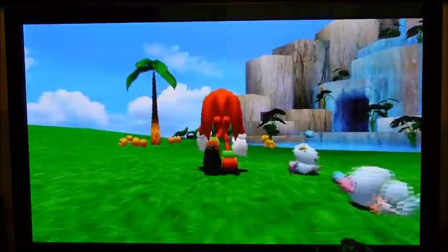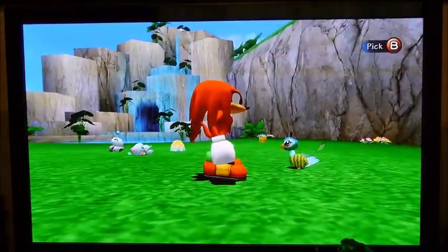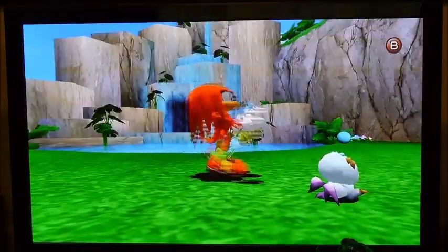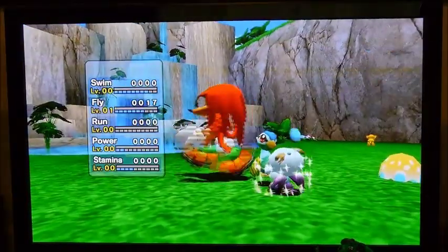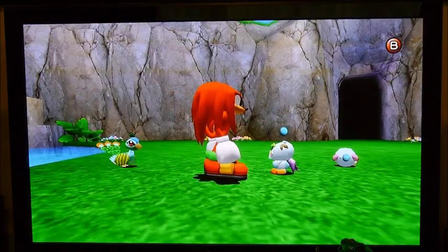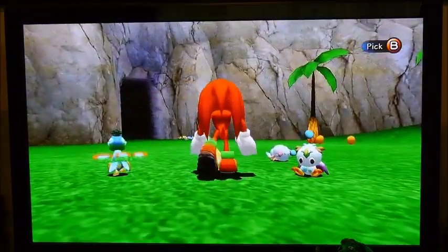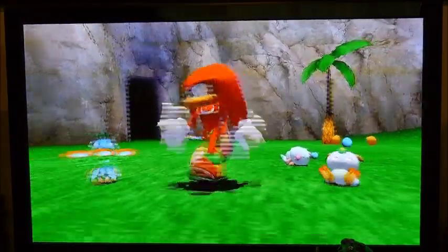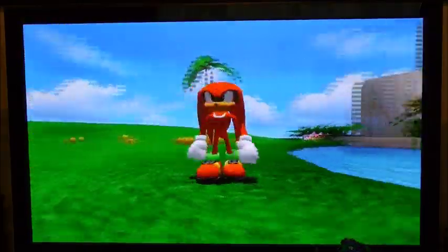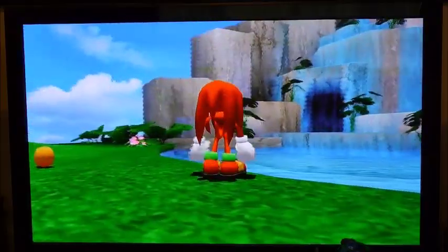The bird also disappeared, so I guess I have to give it this peacock too. Let me make sure it's this one. There you go, it's a peacock. I leveled it up! That's cool. It leveled up to fly, and it has like a little peacock thingy on it. This one didn't immediately disappear, but neither did the other ones that I gave it.